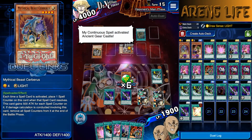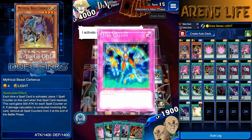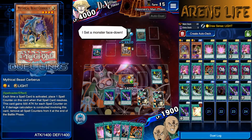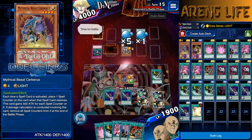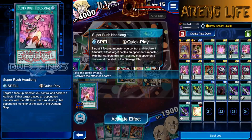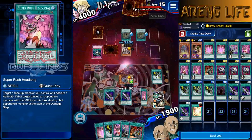We have two Super Rushes so we can technically survive two Zero Gravities. Crowler draws another Ancient Gear Castle — that's fine since I'm not summoning until the last turn. He does activate Zero Gravity, then sets and goes for game. We cannot change to attack mode now, so we activate Super Rush during the battle phase.